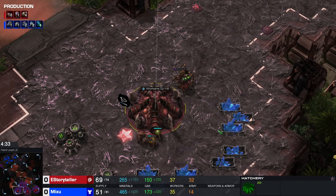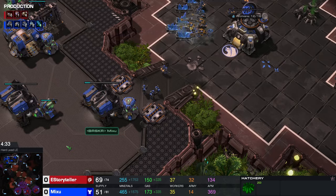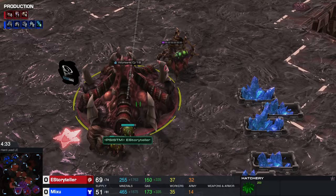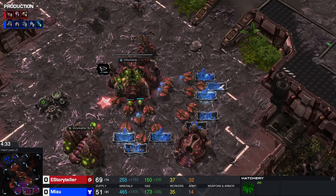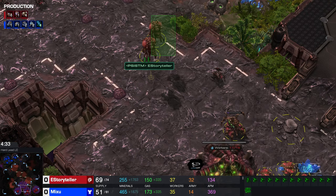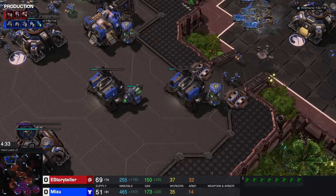You need the third base for two reasons. First, if you don't have a third base your opponent is going to assume you're doing something cheesy and he'll be more prepared. In this case you can see my opponent feels like he's playing a macro game while in reality he's actually being cheesed. Second, you're going to need a lot of larva — you need those to reinforce with lings — and on two bases it's not going to be enough. From this point on you can also transition if you get scouted really early.